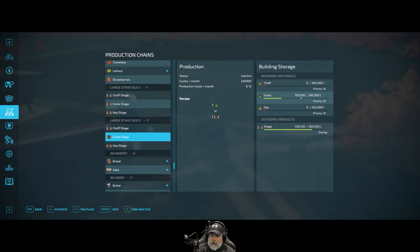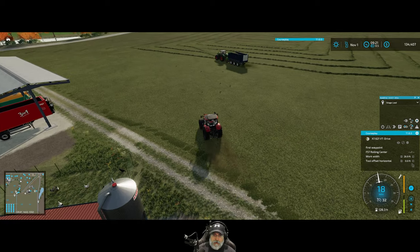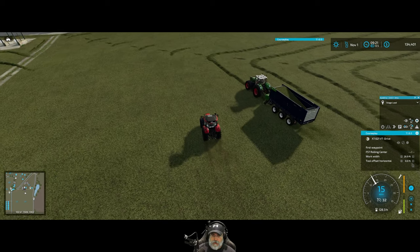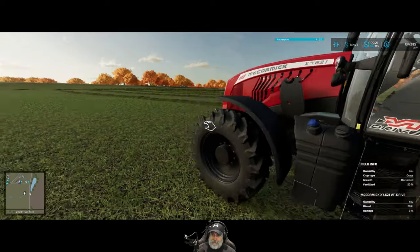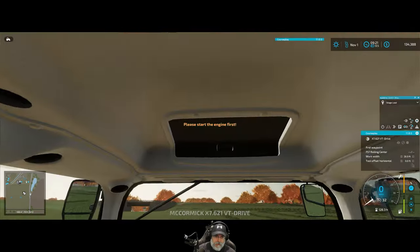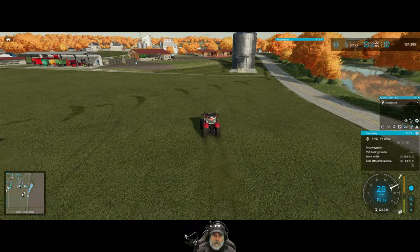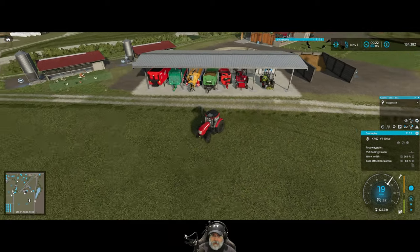Stave silo two already has 150,000 liters, so we can't put any more in there and we need to activate it. I'm going to stop the forage wagon for the moment because I've got to come up with a solution for the silage. Let's do the manure — we also need to pick up the grass over there because that's where we're going to put the second silage factory. We already have a full trailer plus what's in the bunker, so we've got a pretty decent amount of manure.